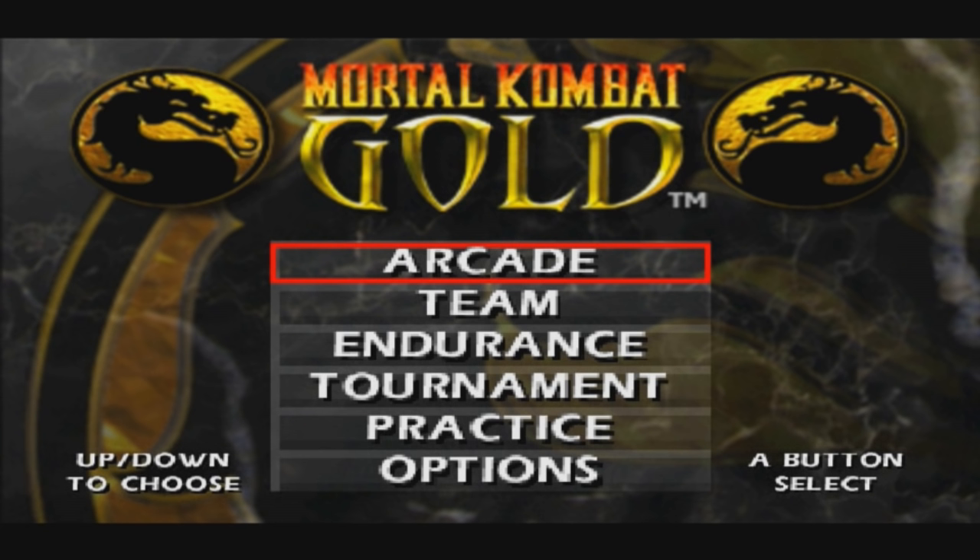Mortal Kombat Gold for the Sega Dreamcast — now if you've played Mortal Kombat 4, you've played Mortal Kombat Gold. It's the same game. The only difference is Mortal Kombat Gold has five new characters that were not available in Mortal Kombat 4: Cyrax, Katana, Mileena, Kung Lao, and Baraka.